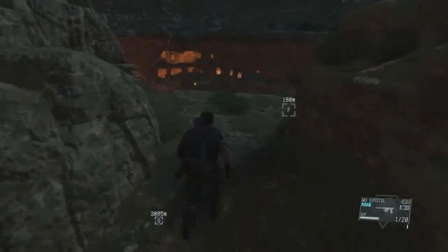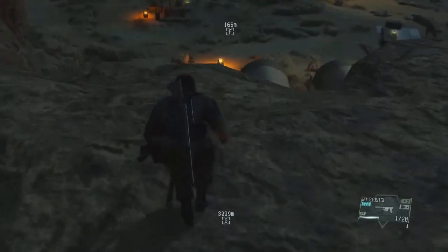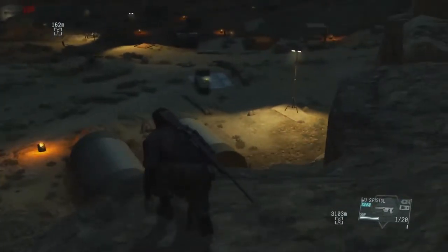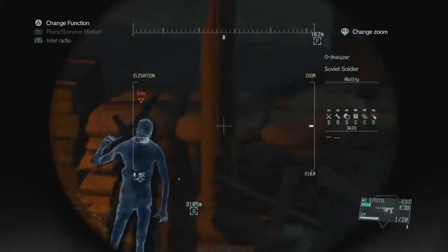Yo, what's up everybody, it's the Legend of W here and I'm back in Metal Gear Solid 5: The Phantom Pain. Inside Ops number 62, Unlucky Dog 2 in Smasay Fort. I think I said that right — apologize if I didn't.